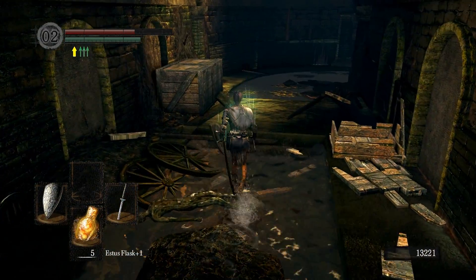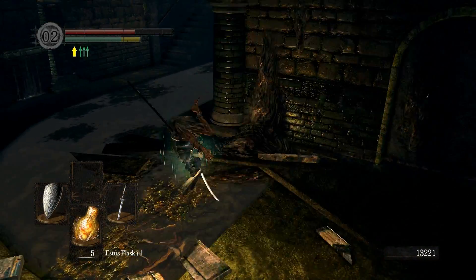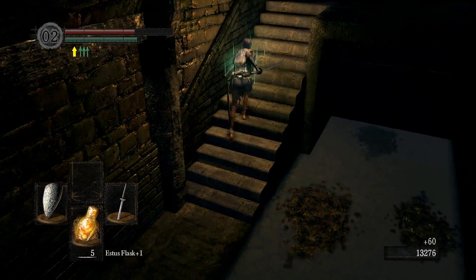If you're running through here in human form, you will get an NPC invade. It's some guy with thorn armour and stuff — he's pretty crap though, so you should be able to kill him with relative ease.